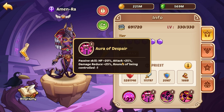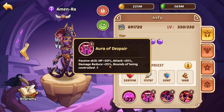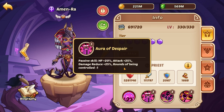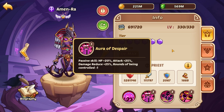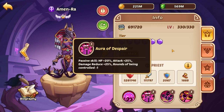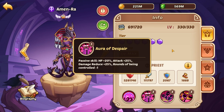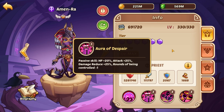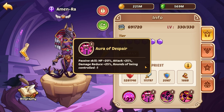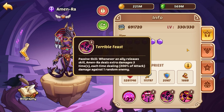Her first passive gives HP +20%, which is amazing; attack is completely useless but she's still a great hero; damage reduce 25% is huge; and rounds being controlled minus one is really powerful. As long as Amun-Ra is the fastest hero on the battlefield, no matter what, at the beginning of the next round you will be un-CC'd and able to fight normally. Combined with purify, you automatically clear control effects and debuffs — very very strong.